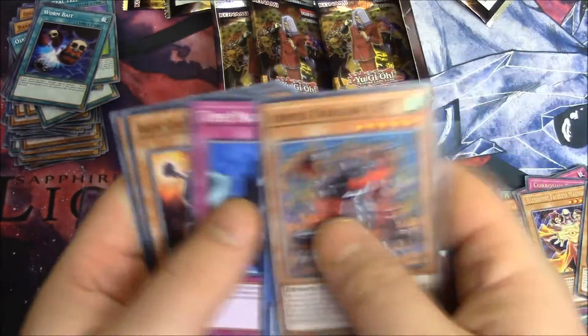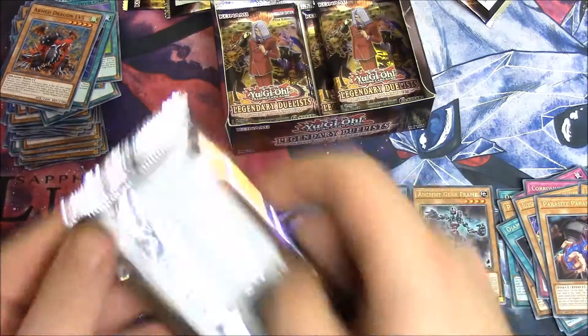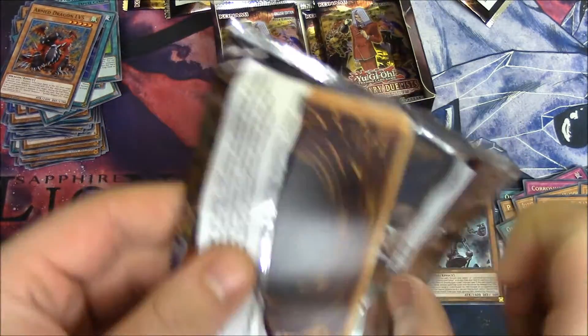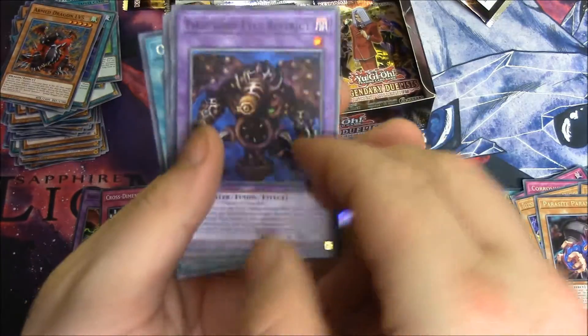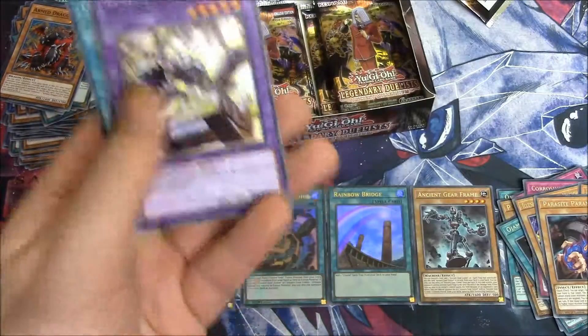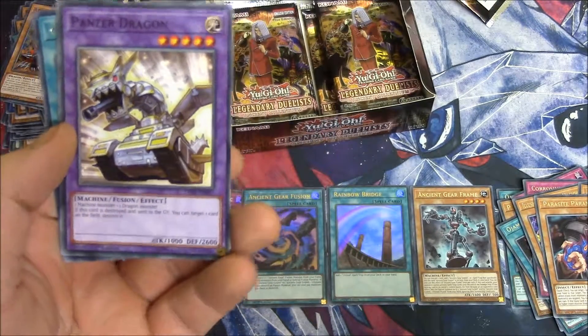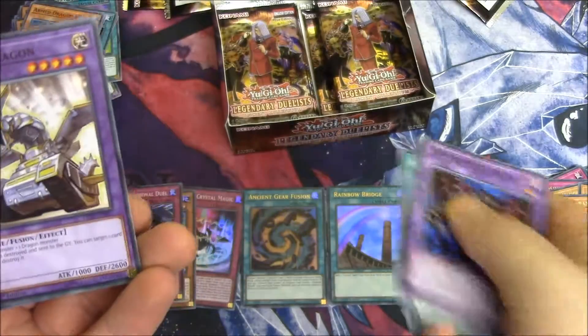Arm Dragon Level 5, Relinquish, Time Machine, Ancient Gear 1, and Parasite Paranoid. Thousand Eye District, Arm Dragon Level 3, Limit and Removable, Panzer Dragon. One machine, one Dragon Monster — if this card is destroyed, you can target one card on the field and destroy it.